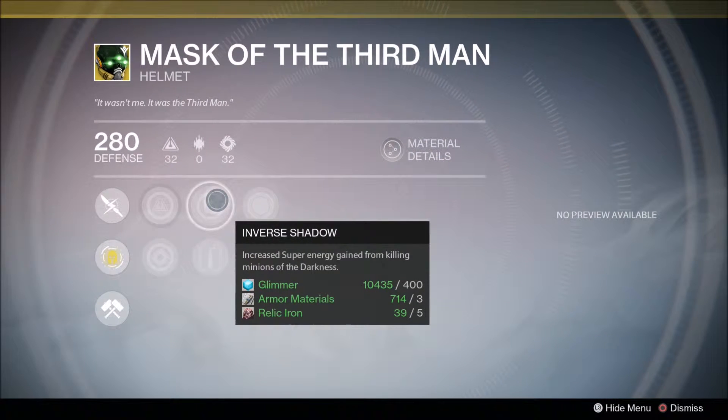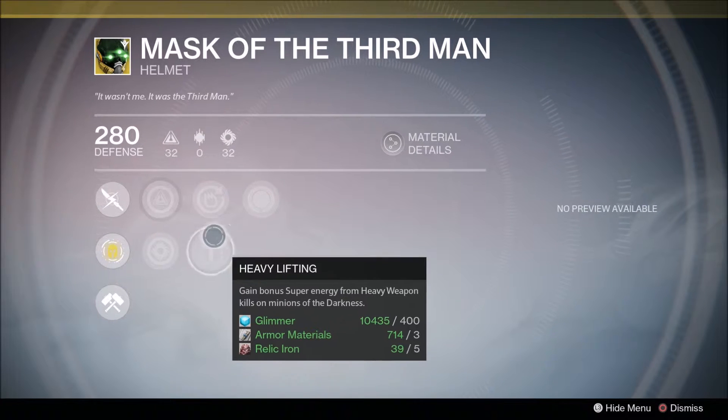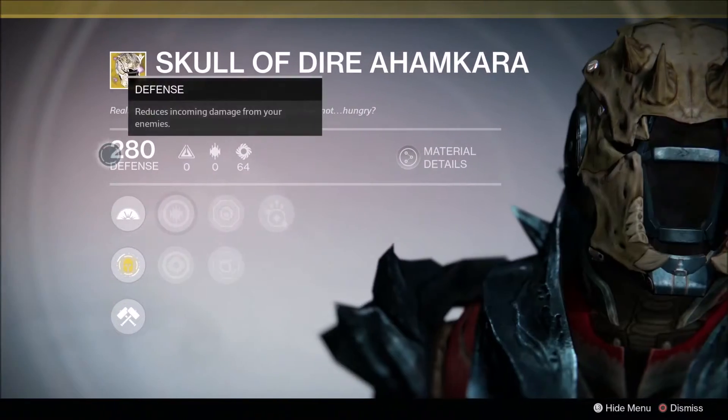Inverse Shadow — same as the previous helmet: killing enemies of the darkness with heavy weapons gives super energy. It also replenishes health each time you pick up an orb. Arc Blade means you won't be using it much in PvE, but obviously you would in PvP.